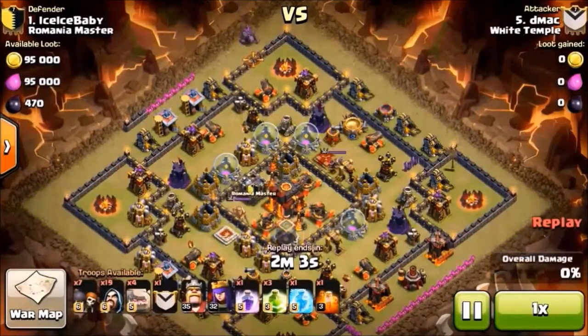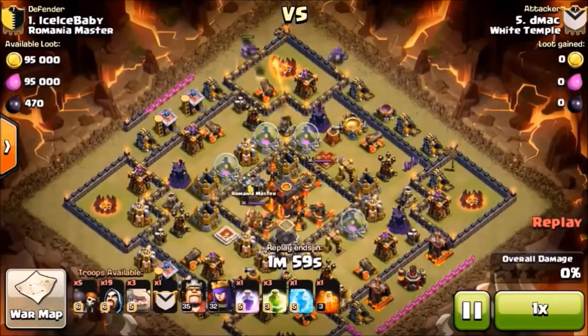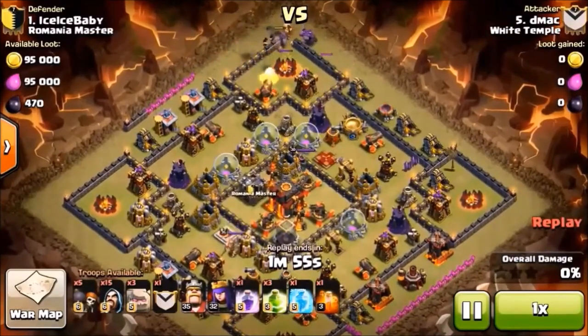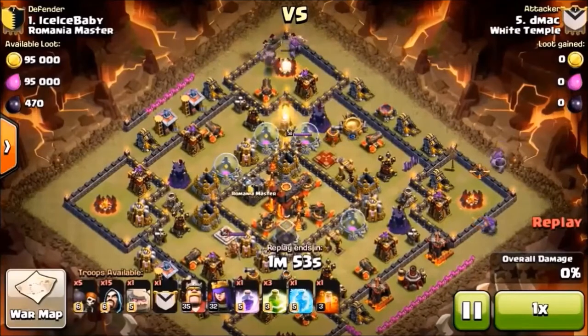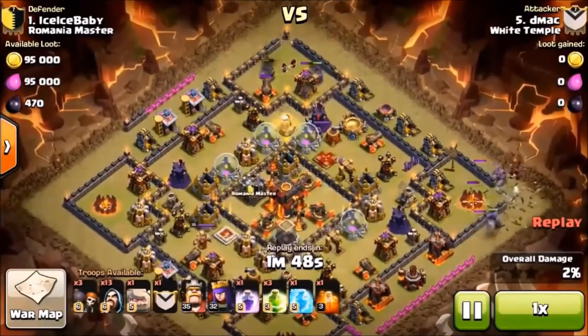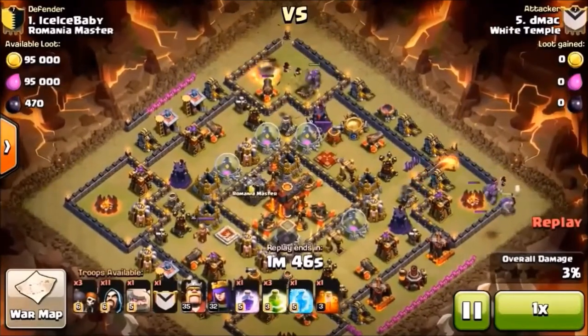How to beat a citadel with two stars. This is a very popular and strong variation of this base. The idea behind it is that you want to break down the funneling they've got here with the ring of non-defensive items right there in the middle.